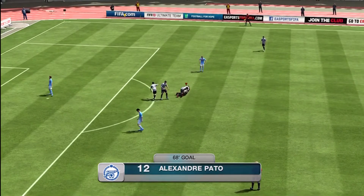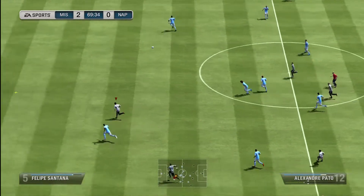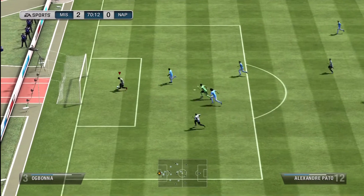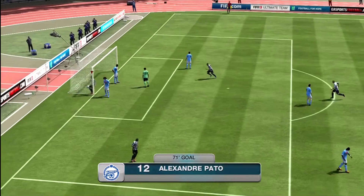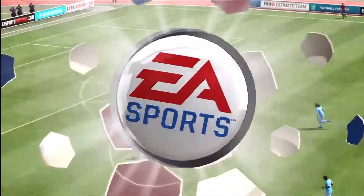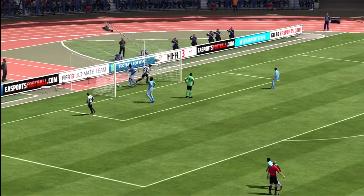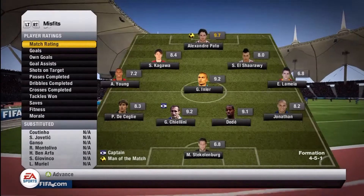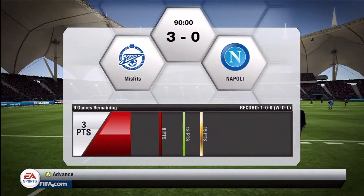You see there a second goal — just a normal header, nothing to write home about. This third goal comes from terrible defending by him; lofted over the top by Gokhan, I flicked it over his keeper somehow. I just walked it into the empty net with a few step-overs, which would majorly piss anyone off — and as soon as the replays finish he immediately quits. And that is the end of that, so I can go into the second game.